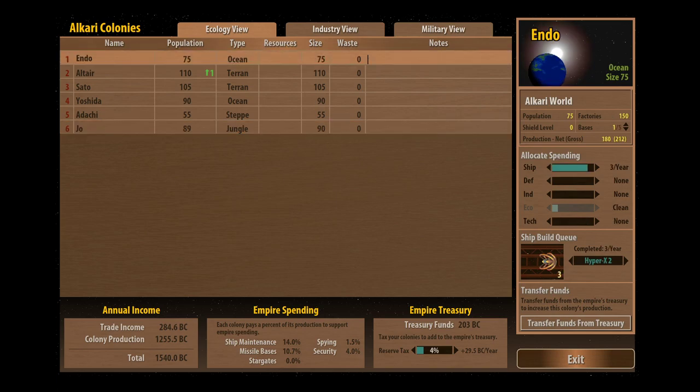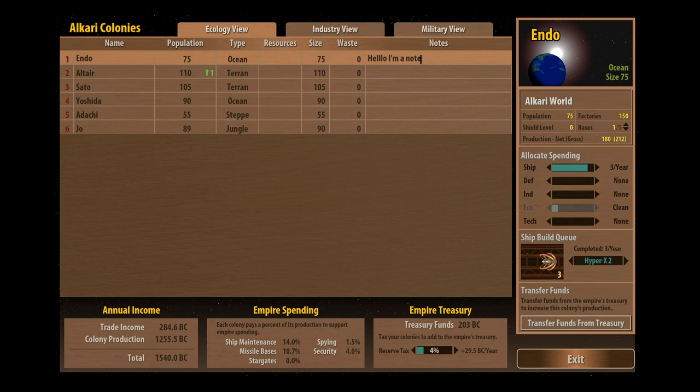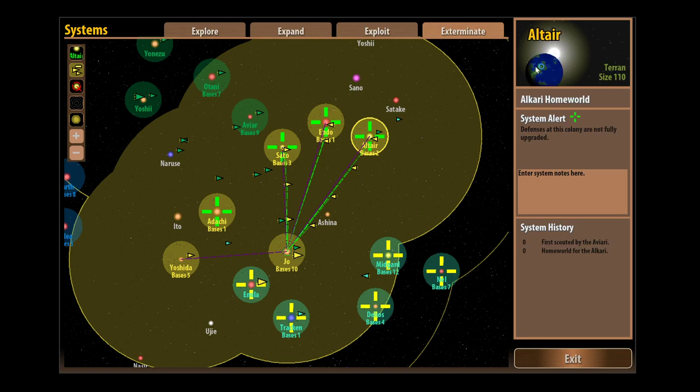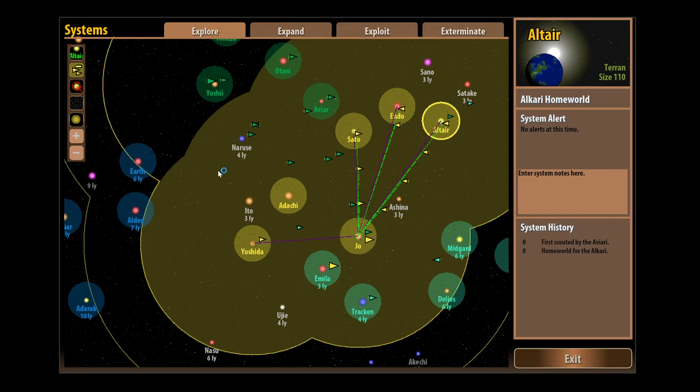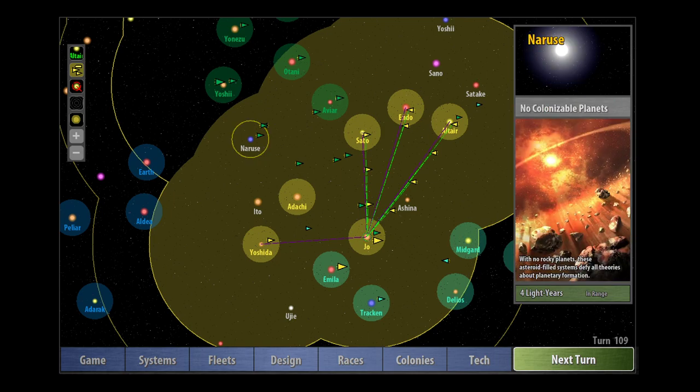You can actually type notes in the game. So you could put in elaborate battle plans or go to the system screens and put notes into individual systems. For example, you could put a note in a system saying you want to explore there. It's really, really handy — there's all sorts of stuff in Remnants of the Precursors that makes playing the game really fun and easy.